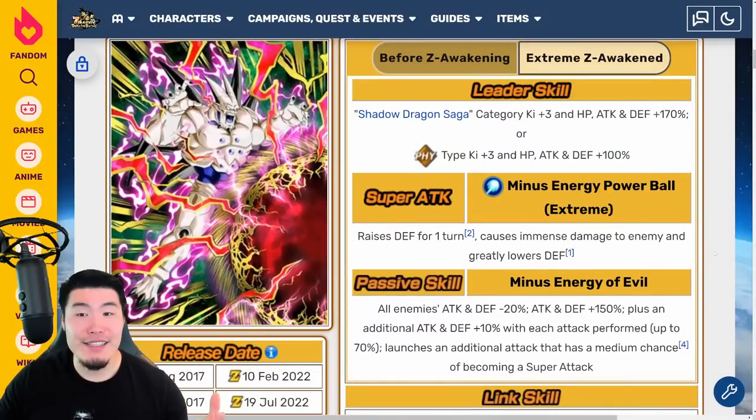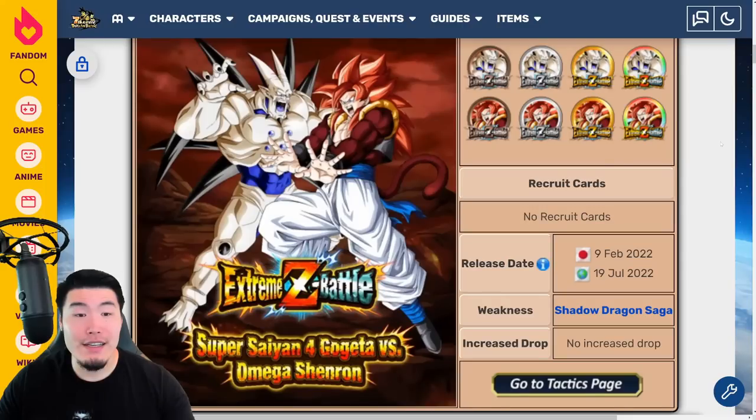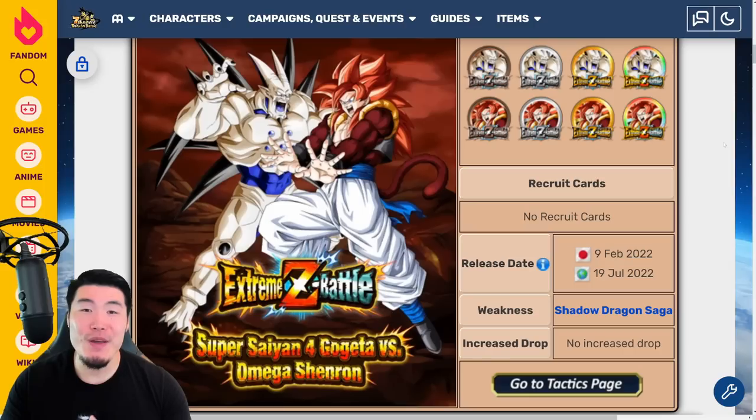So there you have it — your breakdown of the Fizz Omega Shenron and Tech Super Saiyan 4 Gogeta Xtreme-Z Awakenings. Let me know in the comments which one you're more hyped for. Look forward to a showcase for both these guys, as well as my run through the Xtreme-Z Battle event and all the other content coming for part two of the anniversary. Thank you so much for watching. If you liked today's video, make sure to like it, subscribe to the channel if you're new, and hit the notification bell so YouTube knows you want to stay up to date with all my latest content. Until next time, have an awesome day. I'm Tiger with Tiger Uppercut Media, signing out.